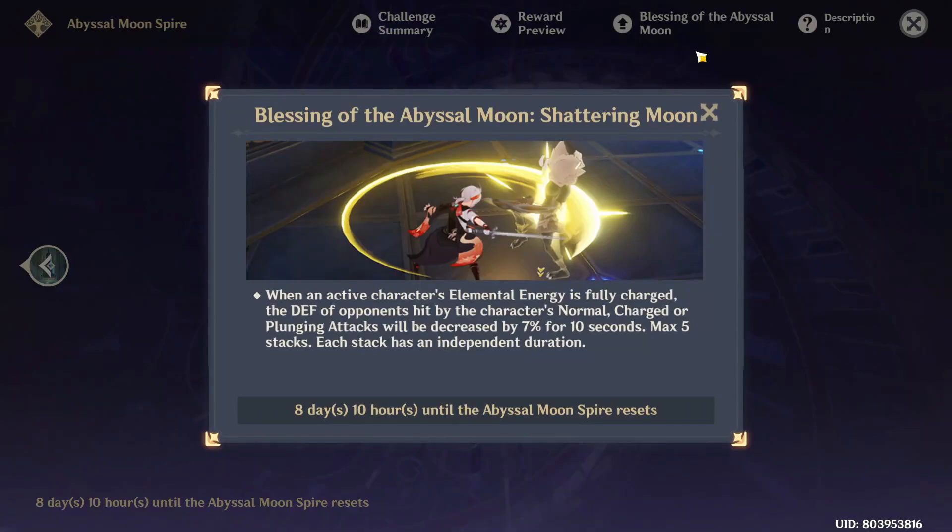Hi everyone, this is the Gambit. This video will be some tips for Floor 12 Chamber 1 First Half. We will start with the Abyss Blessing — you will reduce opponent defense by 7%.